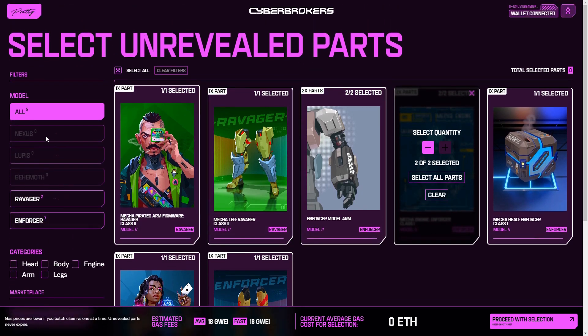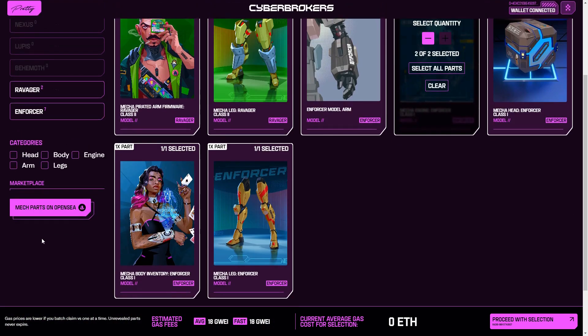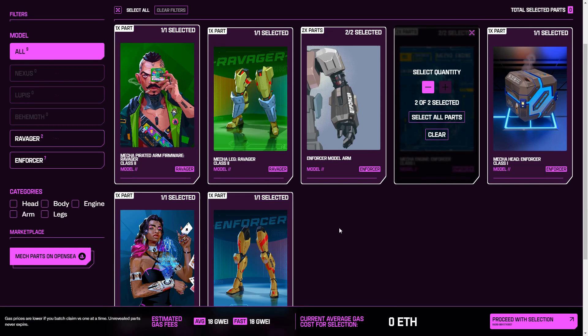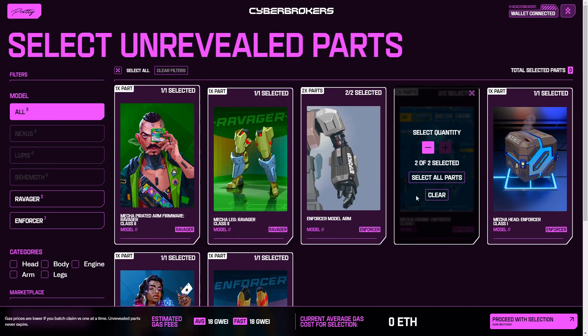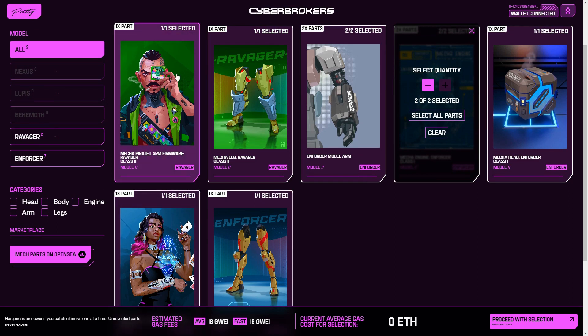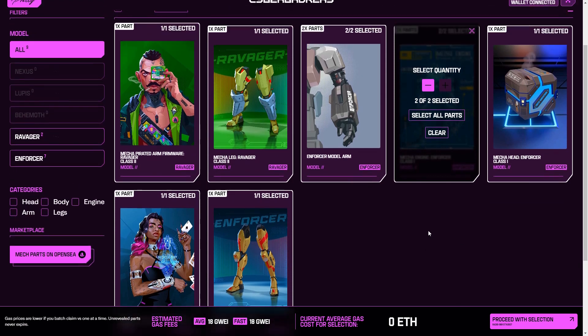There are five different types of mech, which you can think of as five different rarities. The cheapest ones are the Enforcer — they're common. The Ravager are uncommon, Beermoth are rare, Lupus is epic, and Nexus is legendary. These are all NFTs. This is what they look like on OpenSea at the moment if you buy them and they haven't been revealed. I'm going to select them all and pay a gas fee. What I think is happening is these are going to get burnt and I'm going to get new ones replacing them, which are the actual artwork for the mech.